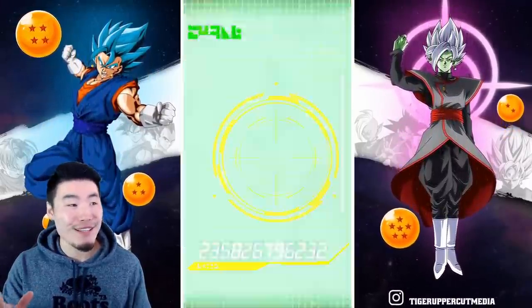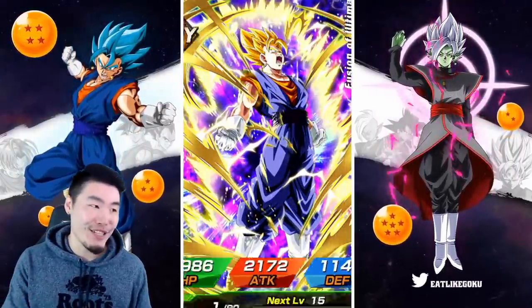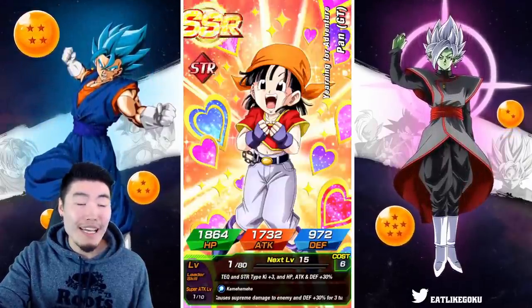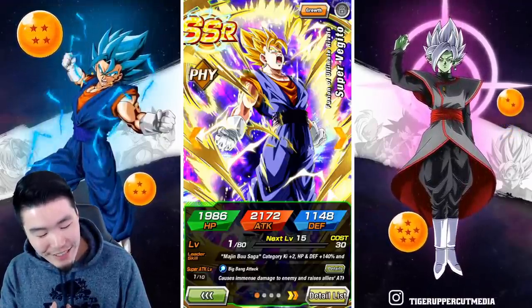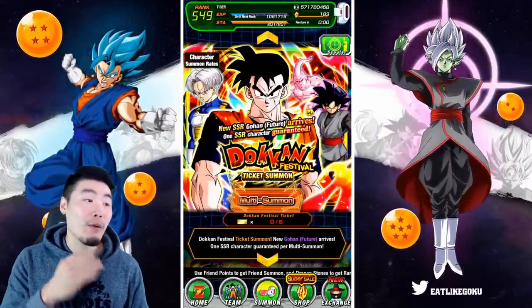Okay, first unit... that's number two... three more... number three... okay, a Tian. Imagine if it's Gohan. Okay, yeah, it's Vegito! I mean, good pull, good pull. Would have been nice to pull a Gohan on the ticket multi, but that was actually pretty solid value for my three-dollar Trove pack.